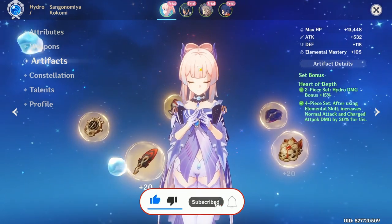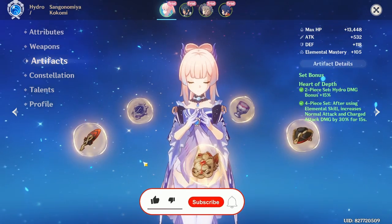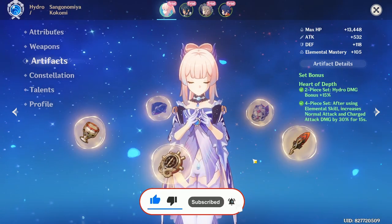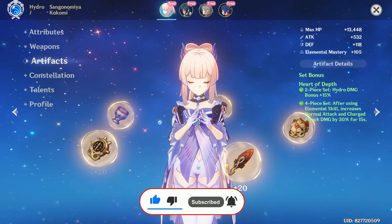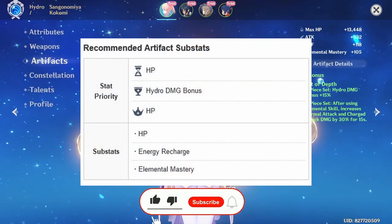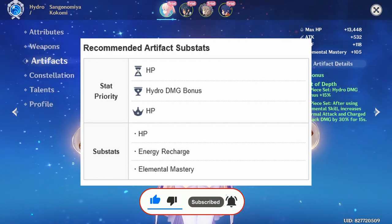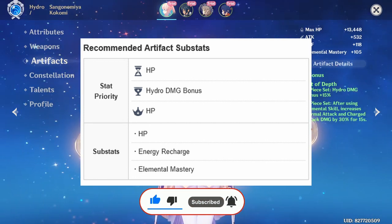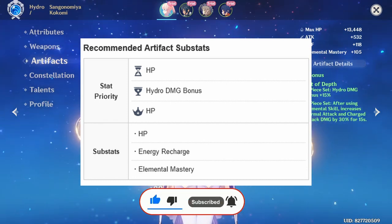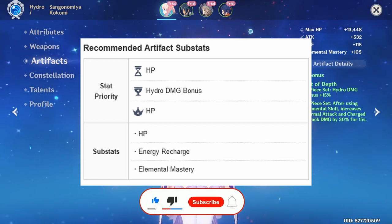For artifact main stats: Flower has HP, Feather has Attack, Sands has HP%, Goblet has Hydro damage bonus, and Circlet has Healing Bonus. For sub-stats, prioritize HP%, Elemental Mastery, and Energy Recharge.